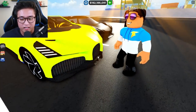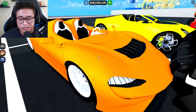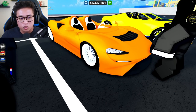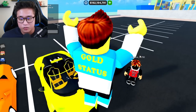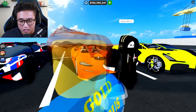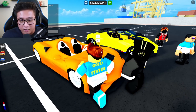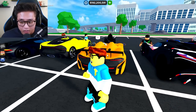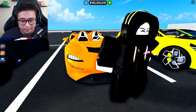We got a McLaren Elva right here — kind of looks like an orange dreamsicle, I'll call it that. I'm going to give this one a nine for creativity. He said 'sub to T Pro' — so I'll give him a nine as well! I like the orange and white interior with the black seats, and the wing on it makes it look a lot more aggressive. This is pretty nice.